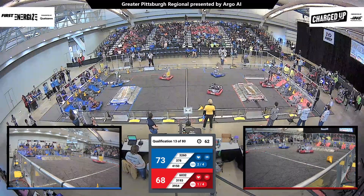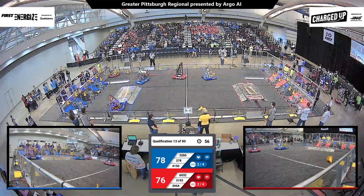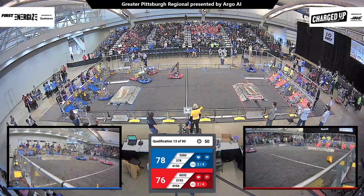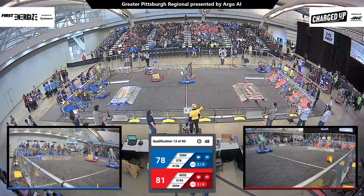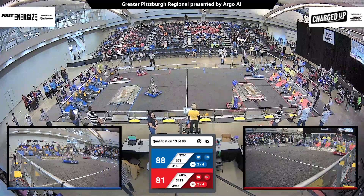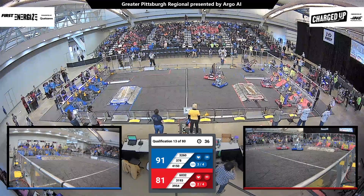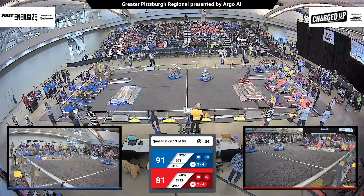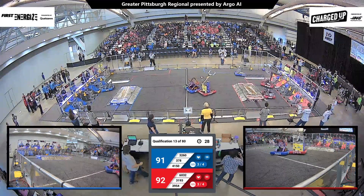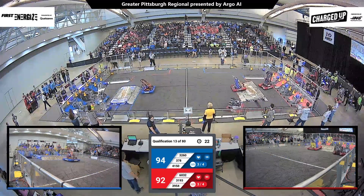A minute still left in this qualification match. Team 6032 over on the near side of the field — the Blue Alliance bumps into their Alliance partner, waiting their turn for the substation to pick up a game piece off of the floor. The hungry hippo has a cone, and they are hungry to score that for the Red Alliance, still down by just a few points. Red Alliance now overtaking the Blue Alliance score, 92-91, as we find ourselves in the last 30 seconds of the match.